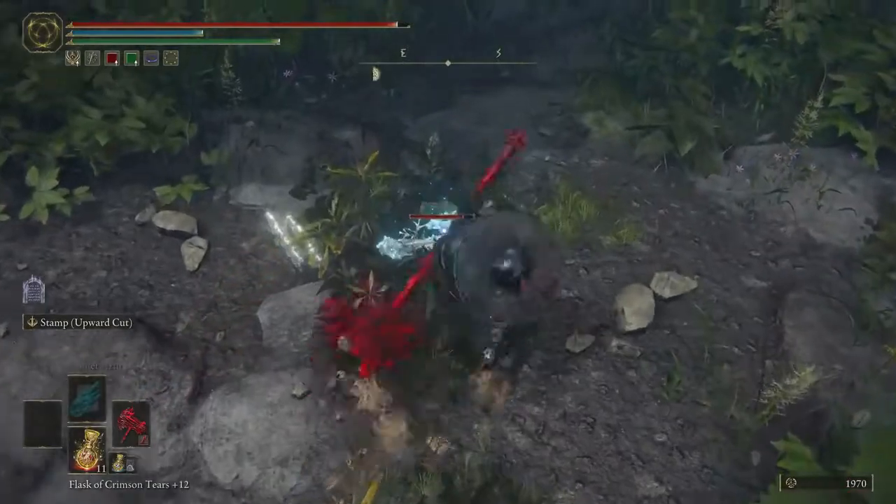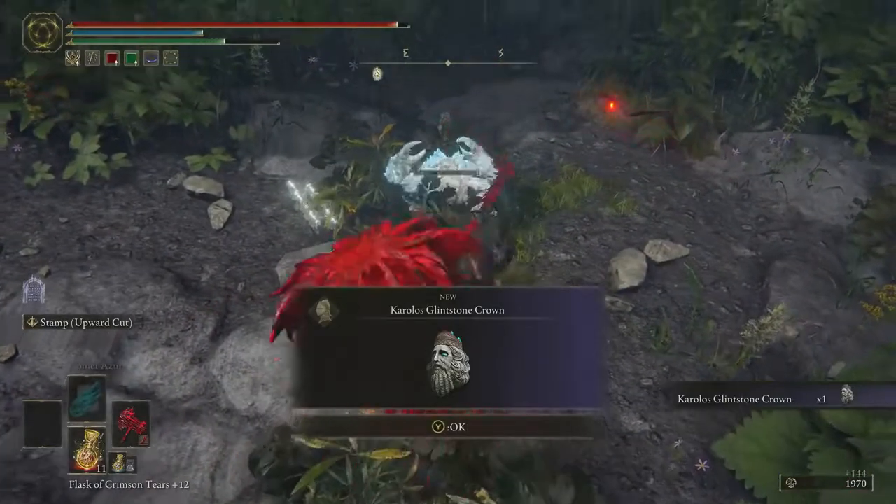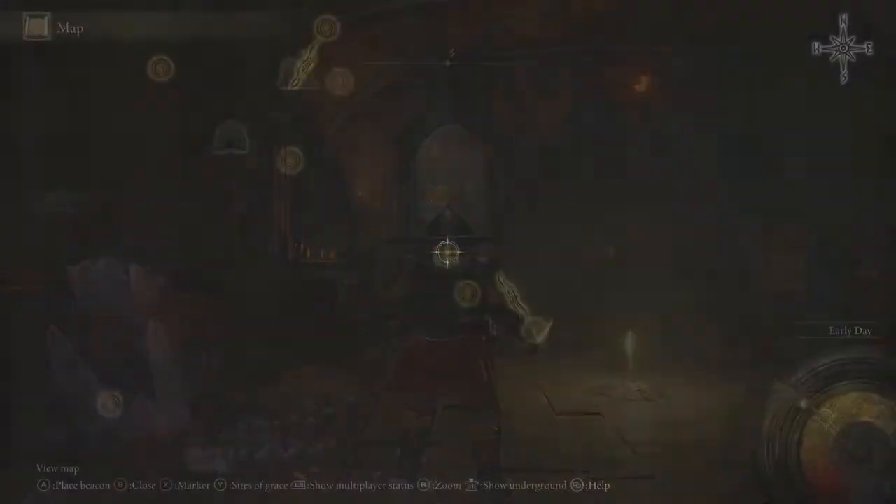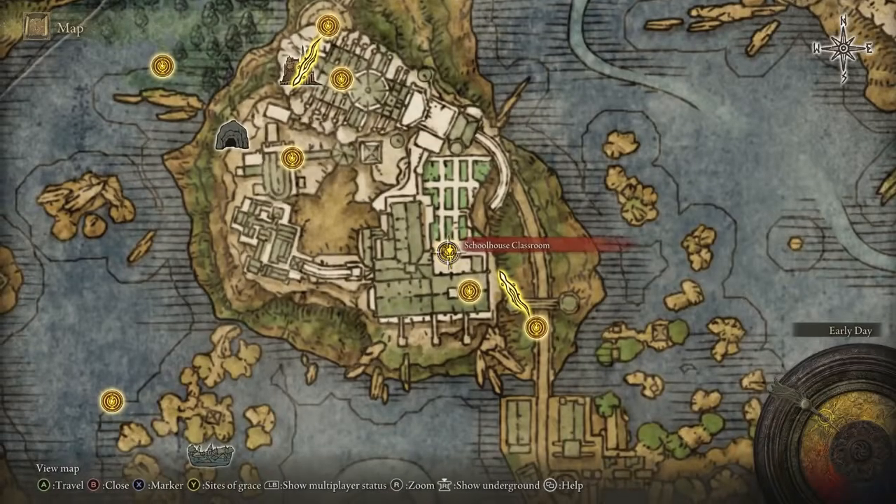Once you've given big boy a good smack and knocked him out, you will receive your first item: Carian Glintstone Crown. This is one half of the health regeneration combo.